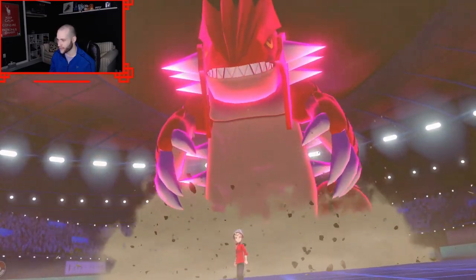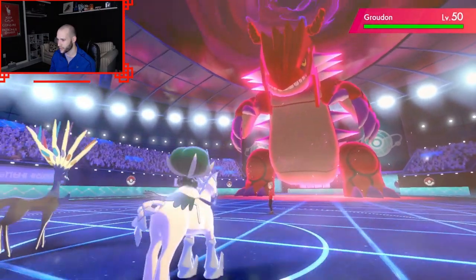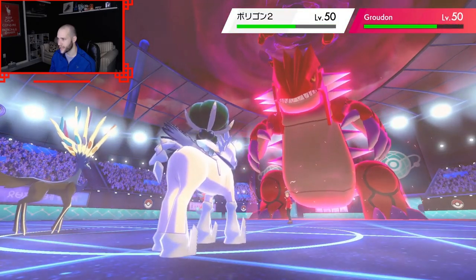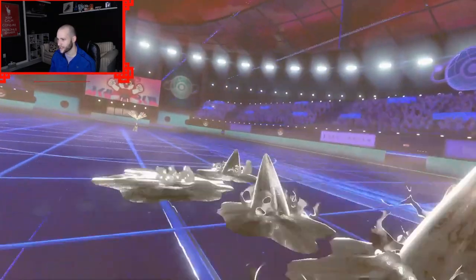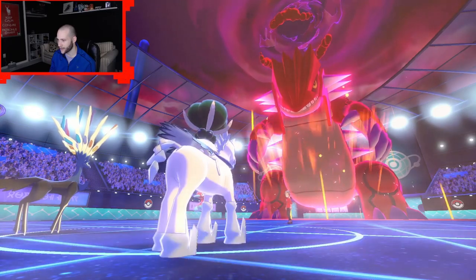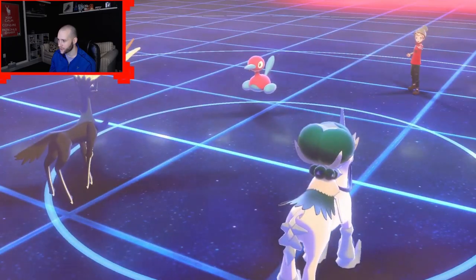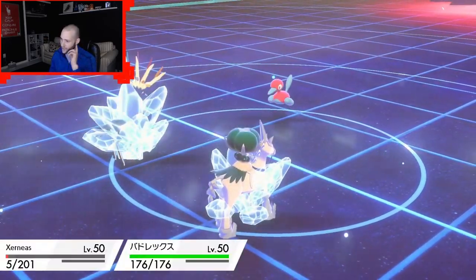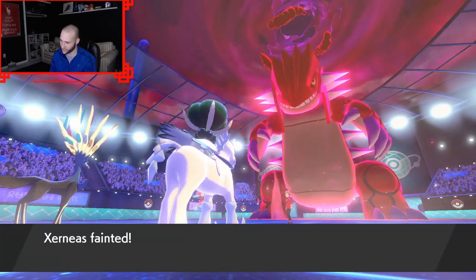They go for a Steel Spike into the Xerneas spot — we actually hang on, which is kind of crazy. What does Porygon 2 do — Trick Room? It used Icy Wind. I wonder if they know how Tail Wind works. Do they know that if I click Tail Wind, I'm faster than them even if they click Icy Wind? Maybe not. Now I low-key want to click Trick Room. I don't have Protect — that's probably the only issue.